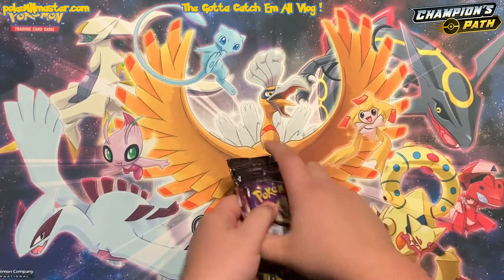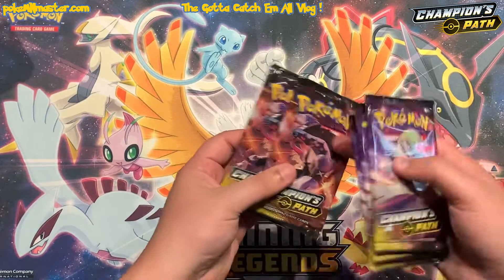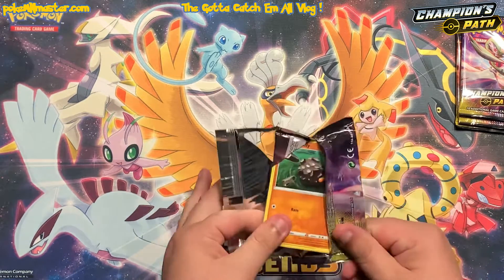Until I pull both of the rare Charizards in this set I am going to keep cracking into these packs. We got two Gardevoir and two Obstagoon — Obstagoon absolutely brought the fire in our last video so we're gonna save him for last, even though I don't care for that artwork at all. Let's see if he can come through again.